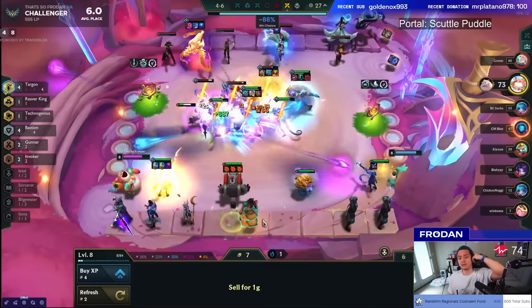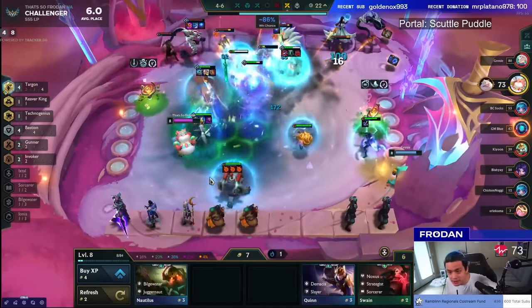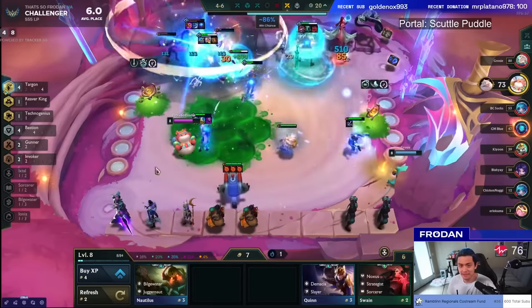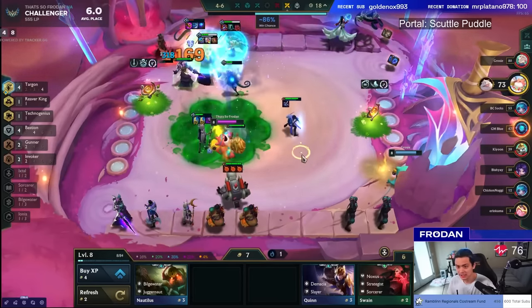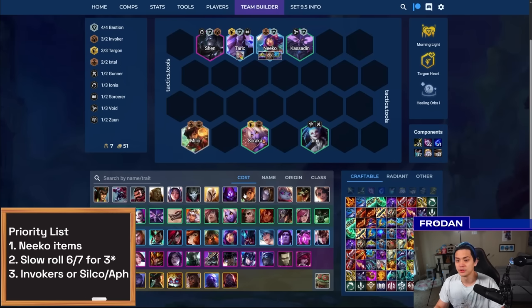Aphelios is in a weird spot in the meta for 4-costs, as is Silco. A lot of times you play Silco in Sorcerers and Aphelios in Piltover Gunners, but you can combine both under Targon Flex. Targon Flex is really fascinating — this section is really about Niko, a new 3-cost that plays around Ishtial. Depending on the Ishtial, it could be really powerful. Instead of having Aphelios and Silco, you play around Milio and then tag on Invoker — ideally Rise — and that varies from portal to portal.